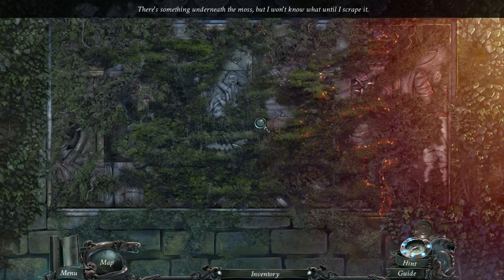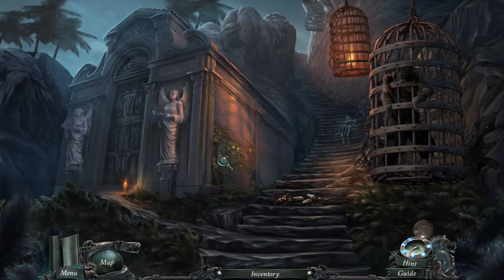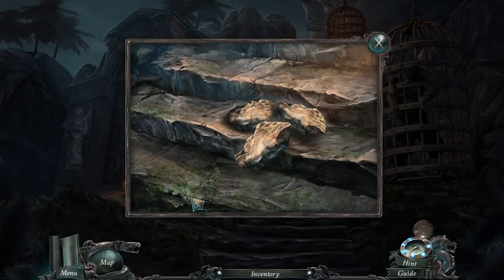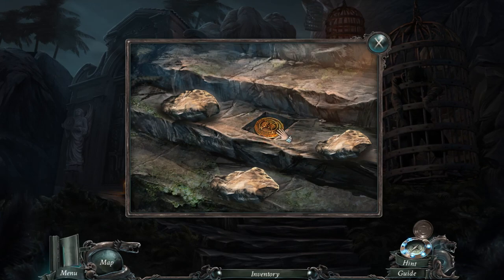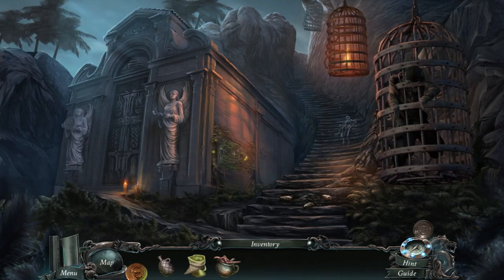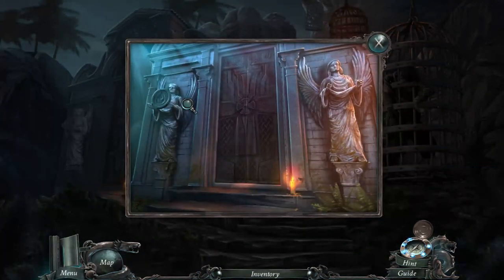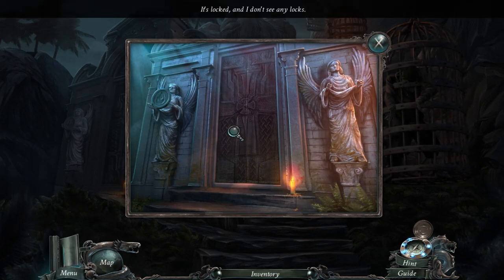There's something underneath this moss but I need something to scrape it away. Oh, another coin — I'll take this. This figure is holding something. One guardian statue does not look like the other — all right, so we have to find a plate or something.